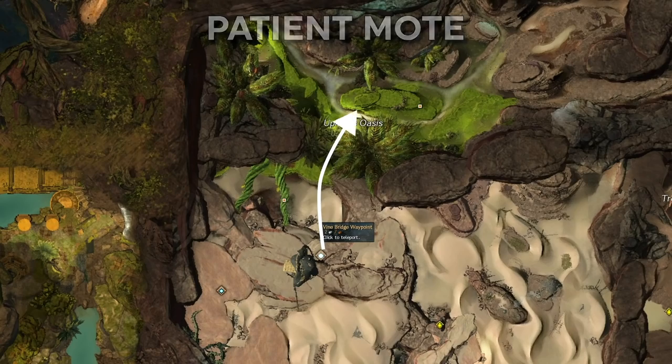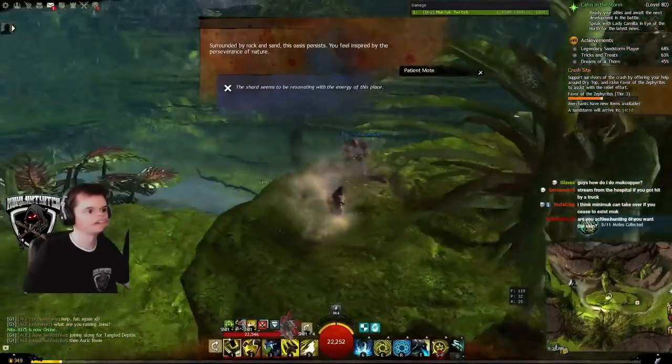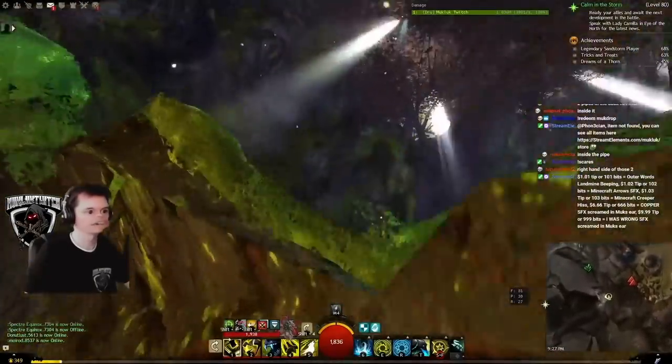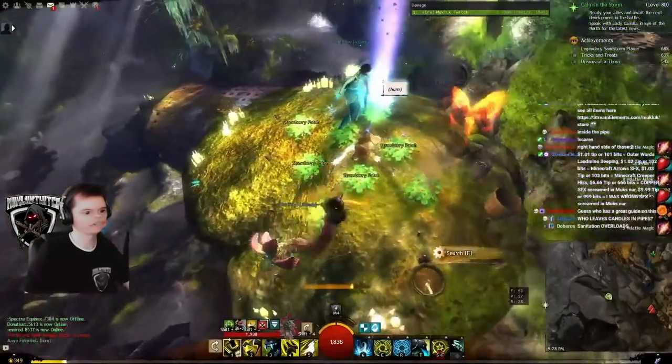Patient Moat: go to Vinebridge Waypoint in Dry Top and head north — it is on a small plateau. Blossoming Moat: go to Nolan Waypoint in Deessa Plateau and head southwest, climbing through a pipe to reach it. Get some strawberries while you're here.